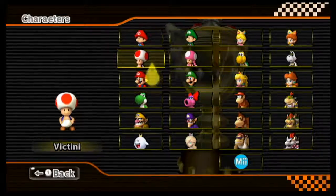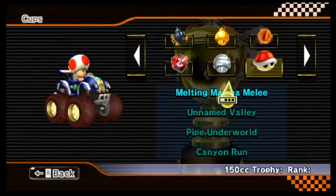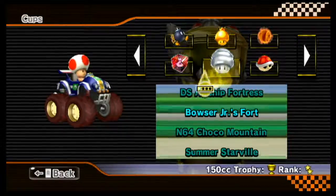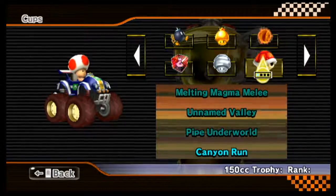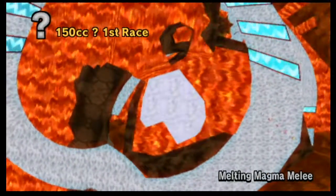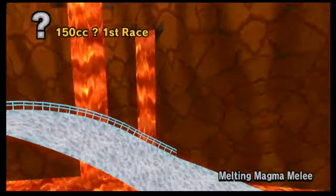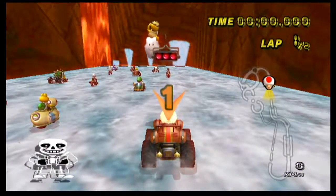Now we're heading off to the Red Shell Cup with Victini. I didn't really know which character to pick because there's not really a theme going on with each cup. We have Melting Magma Melee, Unnamed Valley, Pipe Underworld, and Canyon Run. There are random characters in this game like Ronald McDonald and Shrek. If you have any suggestions of what character you want me to do next, let me know.